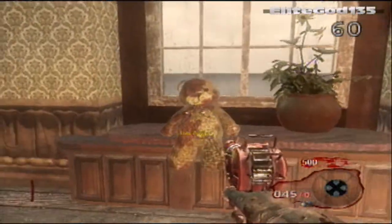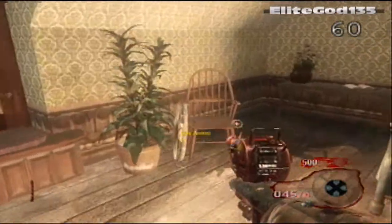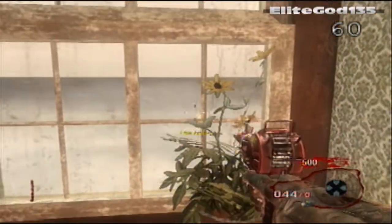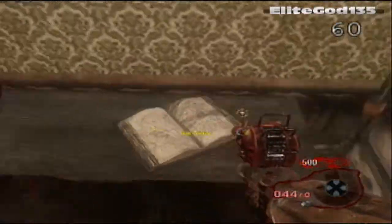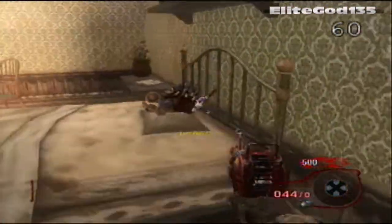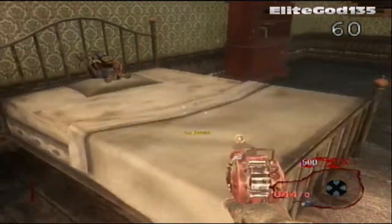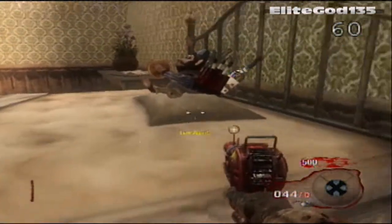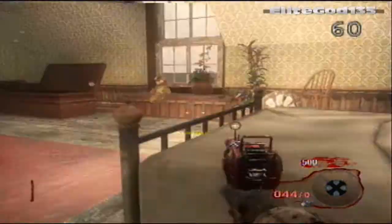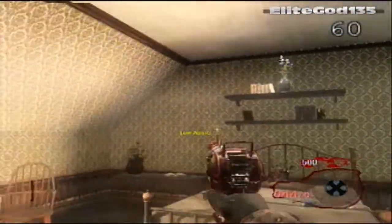There's another teddy bear by the window, and this time the window is not broken. You can see a journal, and funny thing is on top of the bed is a monkey bomb, and in the back is a molotov cocktail — I don't know what a girl's doing with that.